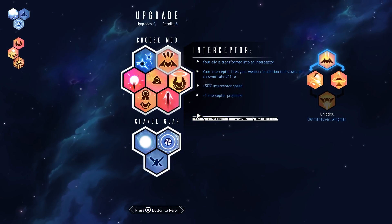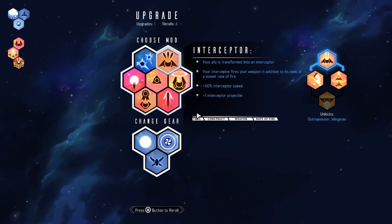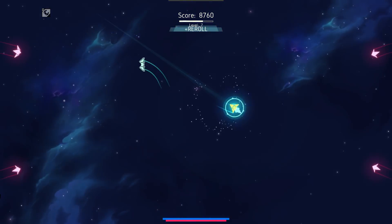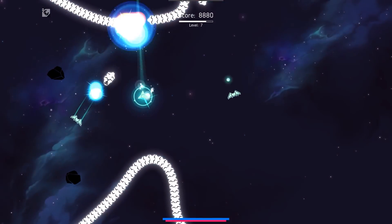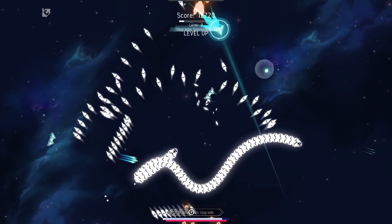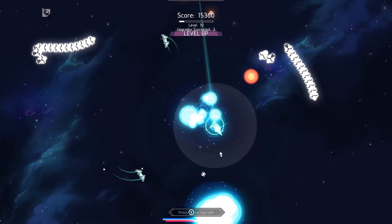Let's see, Interceptor: fires your weapon in addition to its own, slow rate of fire, extra speed, wingman, so on and so forth. Yeah, giving my Interceptor my own shot immediately should be kind of fun. This is like a dream come true — I always like the high ally builds, and so this is going to be, hopefully, the one to really make it sing. Maybe. We'll see.